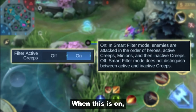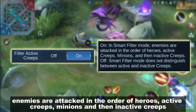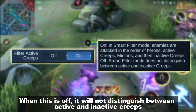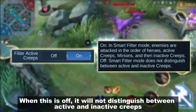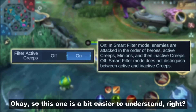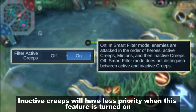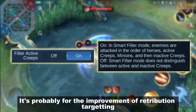Filter Active Creeps: when on, enemies are attacked in the order of heroes, active creeps, minions, and then inactive creeps. When off, it will not distinguish between active and inactive creeps. So inactive creeps will have less priority when this feature is turned on. It's probably for the improvement of retribution targeting.